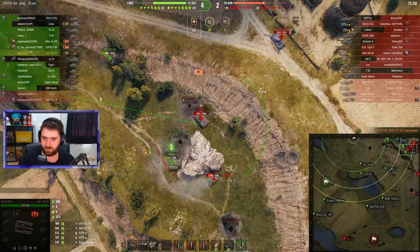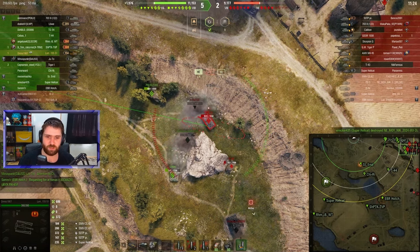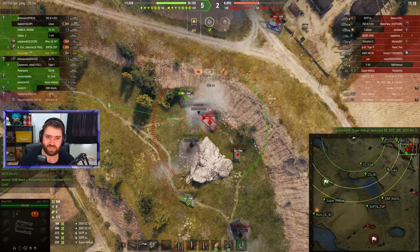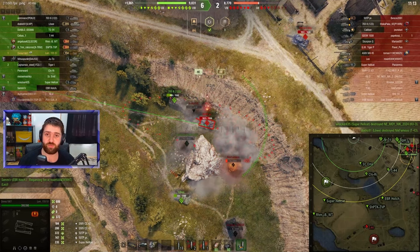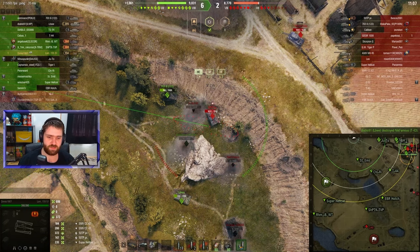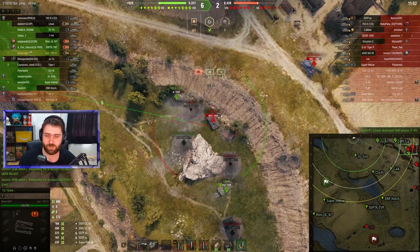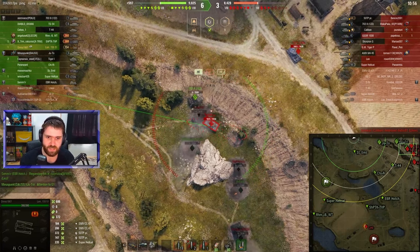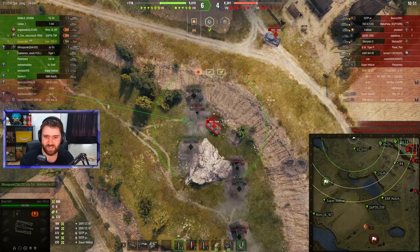Just because you're sitting at the back doesn't mean you shouldn't do anything. Dimis sees the 7032 needs help and shoots them — that is exactly what you need to do. Go after enemies that are actually a threat to your allies. That shot missed the 50TP but did get the stun — you don't need a direct hit to get a stun; you just need to splash around them.